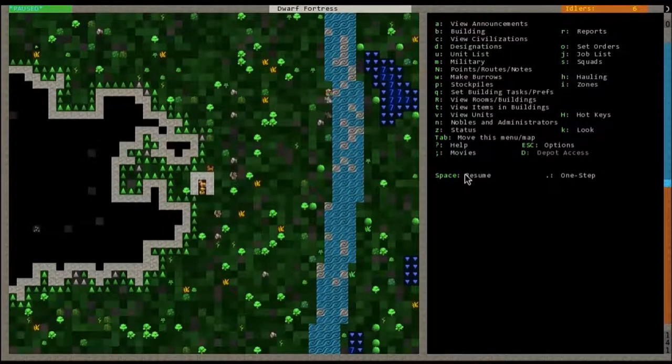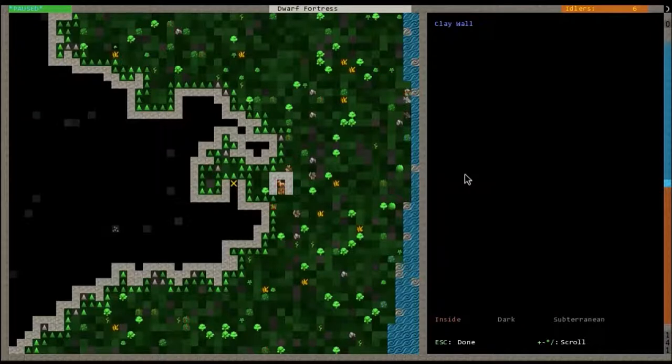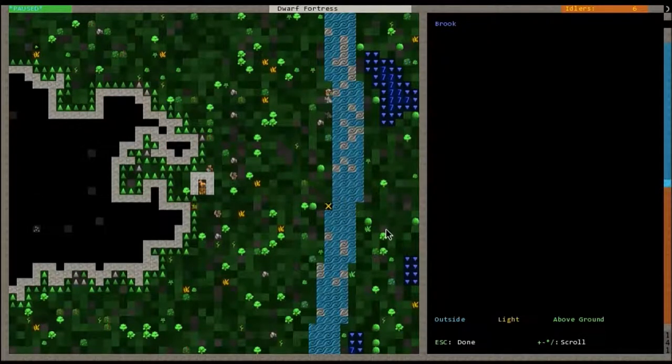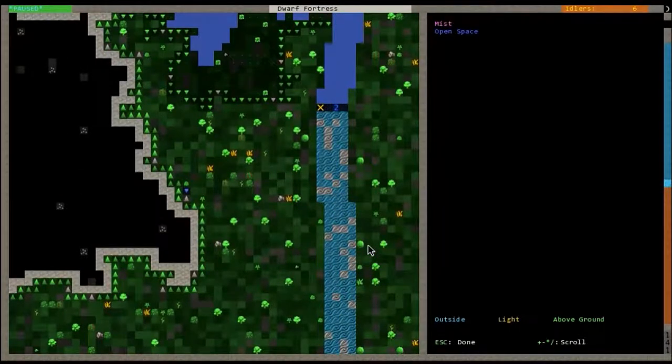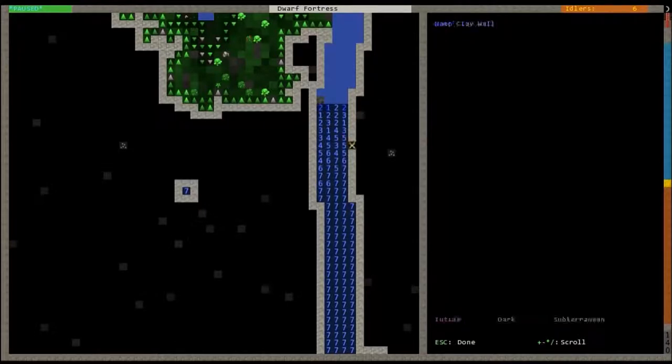There are three modes to view things. K is a general view mode — as you can see we've got a bunch of clay walls here. The cursor will show you where you're at. You can see an upward slope, a cat, some grass, a miner, a maple tree, a shrub. Over here is some water and over here is a waterfall — it basically tells you the level of that water in that square.